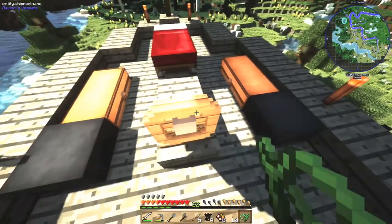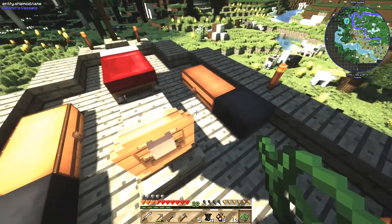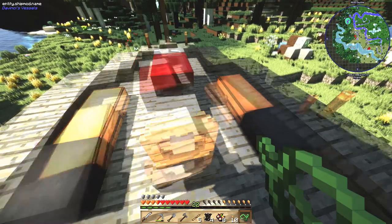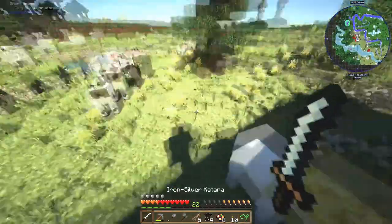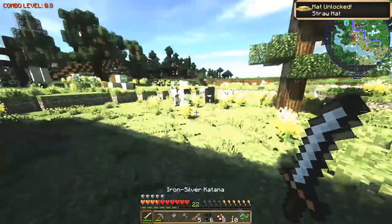There's sheep, pigs, and more cows right there. We'll stop, align, and disassemble. Hi cows! We unlocked a straw hat.